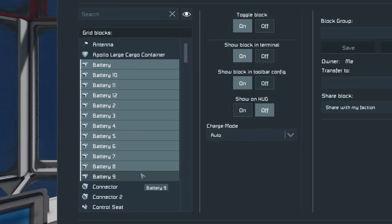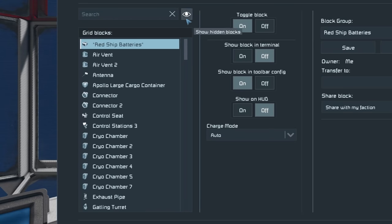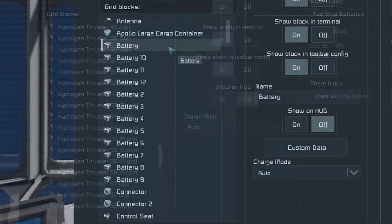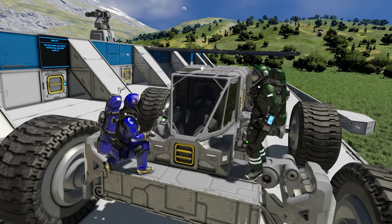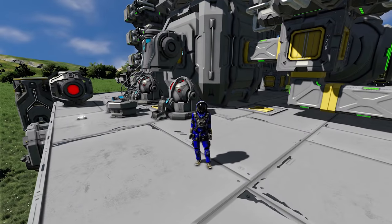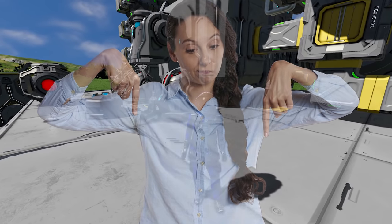Did you know you can hide blocks in the terminal, decluttering the list of blocks on your grid? Do you really need all those individual thrusters listed, or each individual battery, when you could manage them from a group? Hiding them means only the blocks and groups you actually need to interact with are visible — and it really confuses your friends when they try to use your ships. Did you know any of these tips? Let me know in the comments, and if you have any tips to share with the community, let me know below.